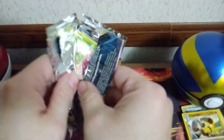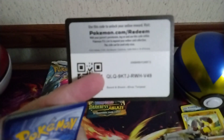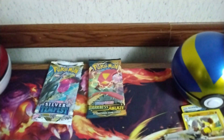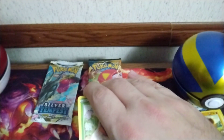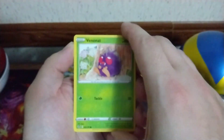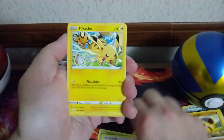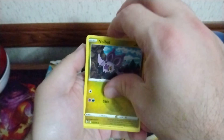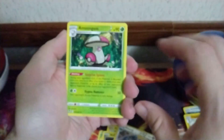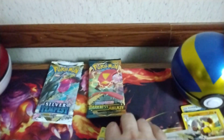Now onto the next Silver Tempest pack — I found these on a display at an Ace Hardware store. I didn't know hardware stores would be starting to sell Pokémon cards, but they are! We got Venonat, Aerodactyl, Spinda, Pikachu, Noibat, Metang, a Reverse Gothorita, and a Munna Holo.